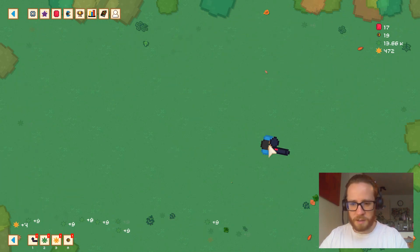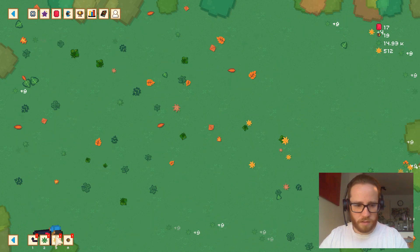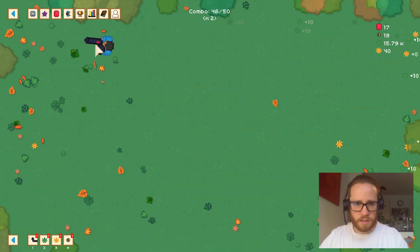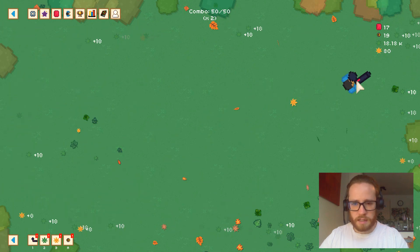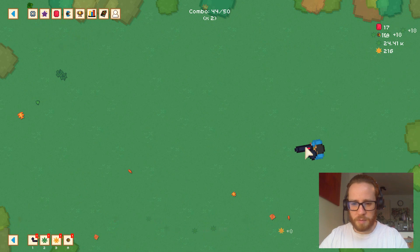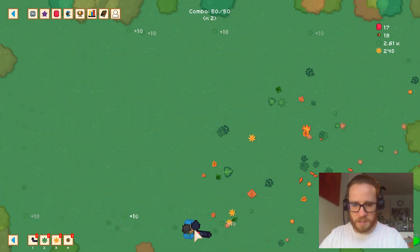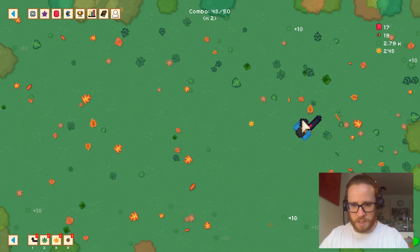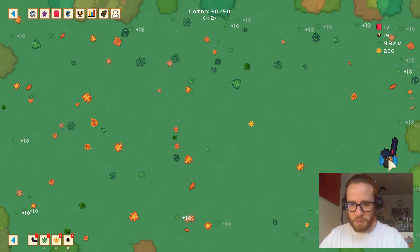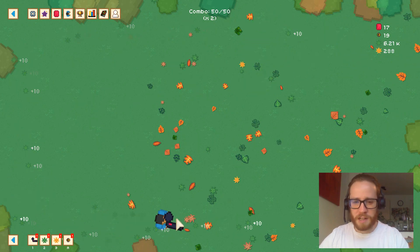500 gold — it'd be nice if we got gold leaves as offline rewards too; I'm sure that's probably an unlock. Combo times two — 18 leaves per leaf, 8 per gold. We're getting a lot of leaves back already. We spend more leaves to make more leaves, which means we can spend more leaves to make more leaves, and so on.